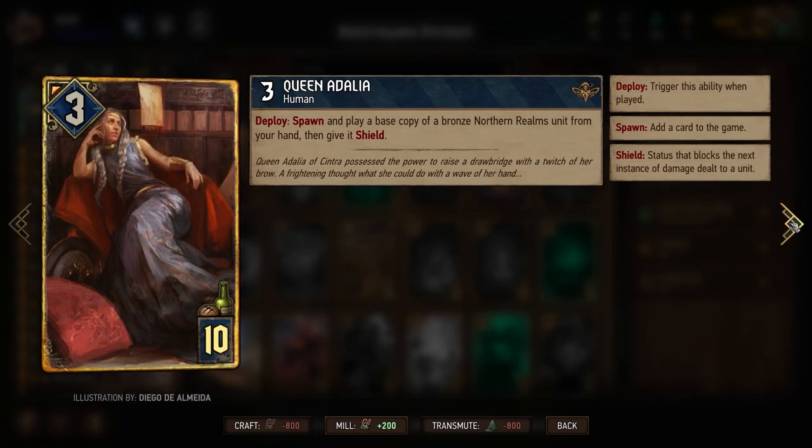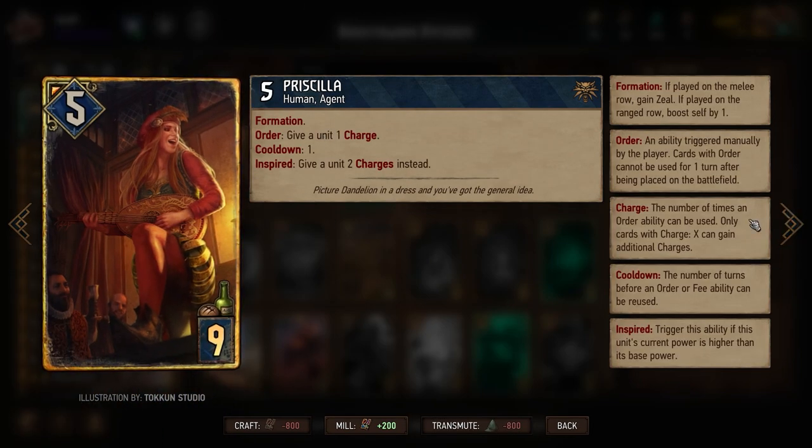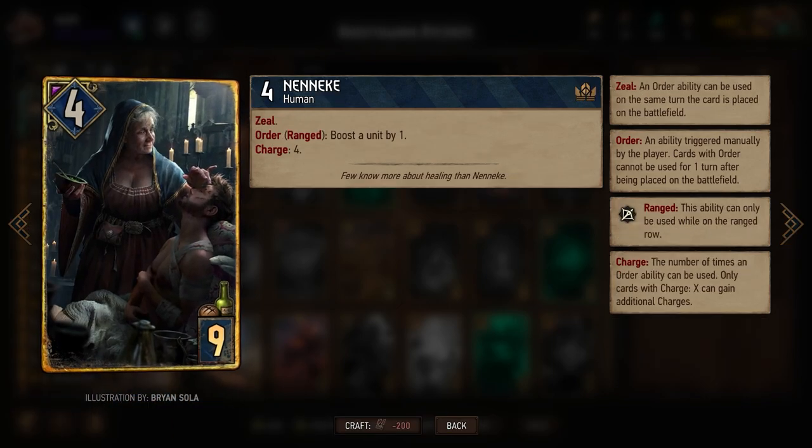Queen Adalia, really nice card. Donimir Defender, must have. Then we have a triple combo — three cards: Priscilla, Enneka's usual Dandelion with Priscilla and Vizigota; they also work with Enneka as well.